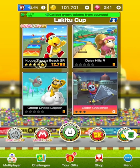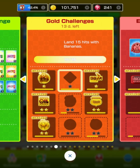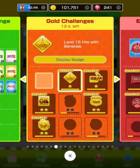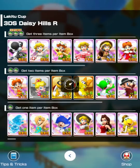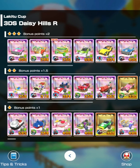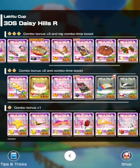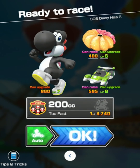Up next we got Daisy Hills R. We need to be a driver with a shell, so I'll be on the lookout. Nobody on the top row has a shell. Black Yoshi's level 7 — I like racing with level 7 drivers. Level 6 and level 6. Let's do level 6 with this one. Delicious. There are going to be goats here — we can take them out. I only have to hit 2, so hopefully we can focus on winning after taking out just a couple goats.